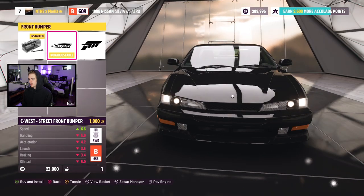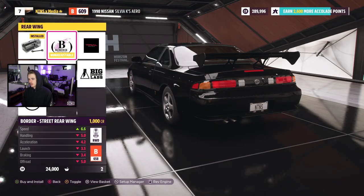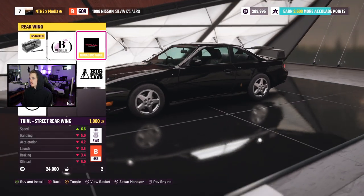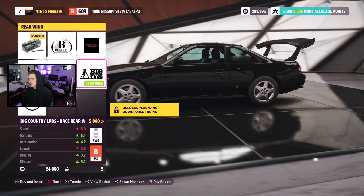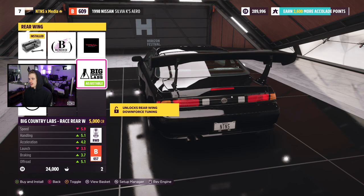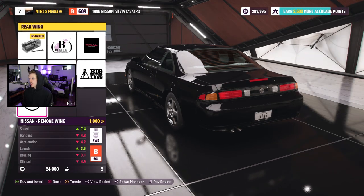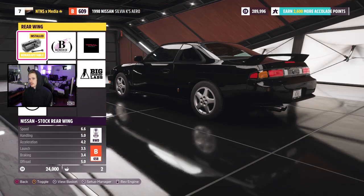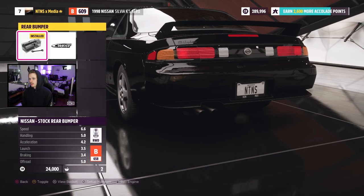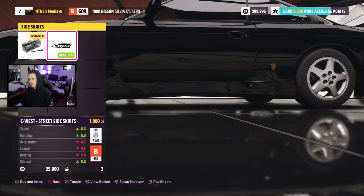We got the C-west kit returning once again — no other options unfortunately, but we'll run that. It looks like we do have some new wings here. This one wasn't in Horizon 4, it's pretty big and aggressive. We also have the Big Country Labs wing. I do like the wingless look, but honestly the stock wing does it best for me, so we're gonna leave the stock wing on. Rear bumper is C-west as well — gotta run the matching set with the skirts.